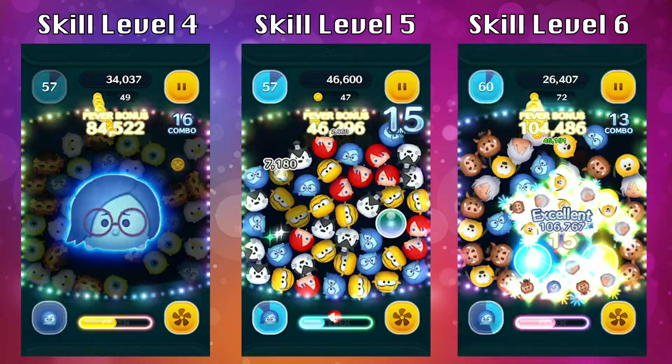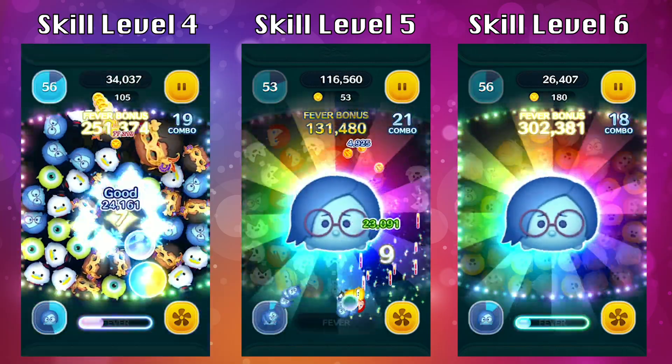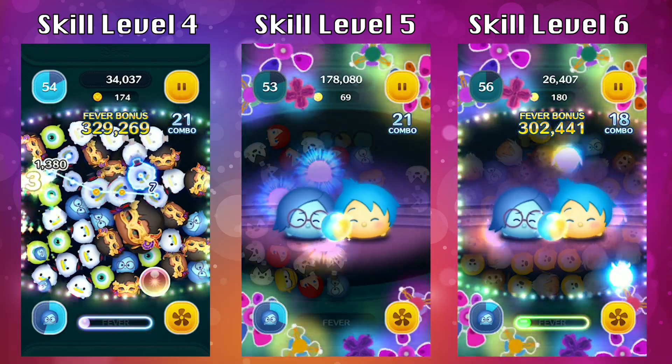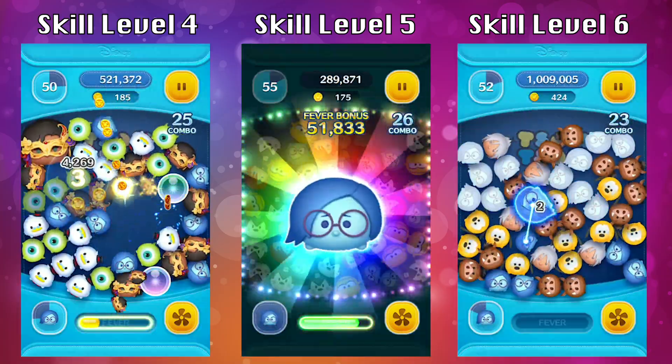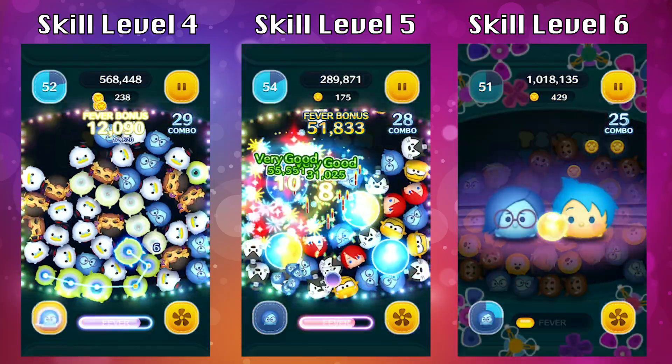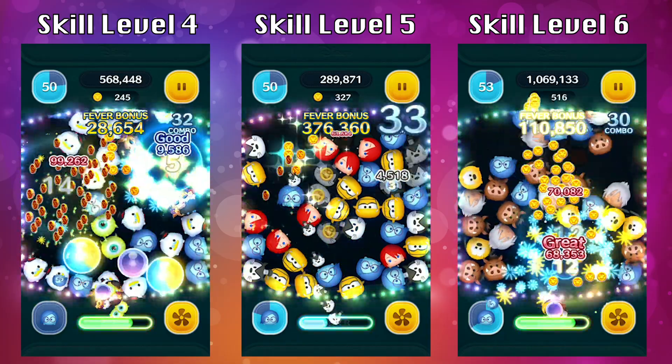The main difference here is that the regular bubbles will only burst a small amount — anything that they're touching. But the yellow and blue bubble not only bursts the ones it's touching but also the row behind it, so it's a 2-row effect. Overall, I don't think that Sadness is a great Tsum at skill level 4, 5, or 6.